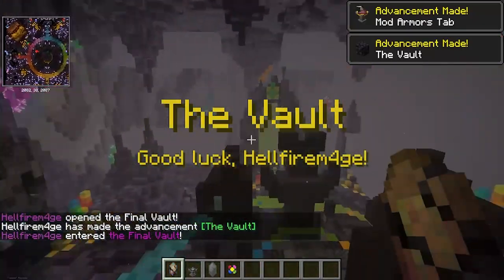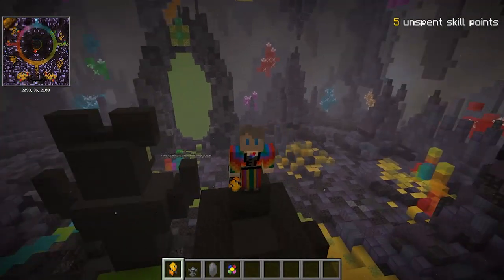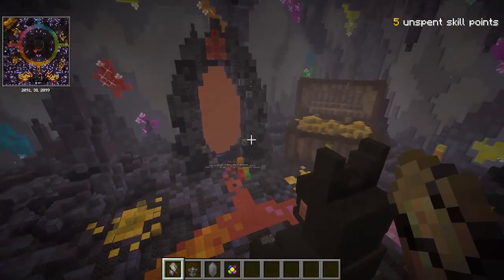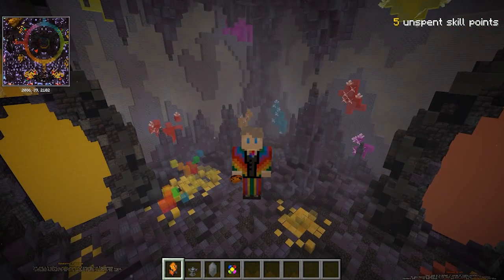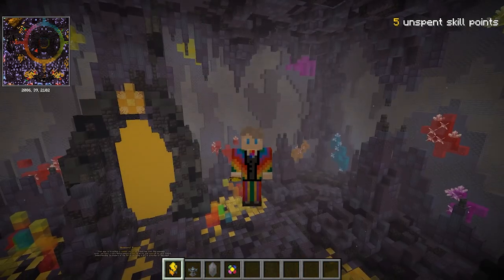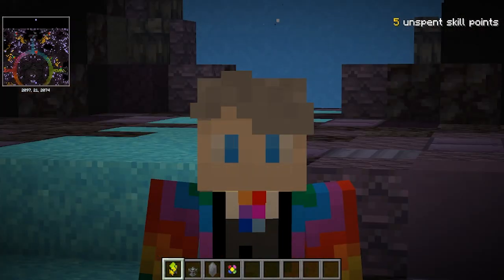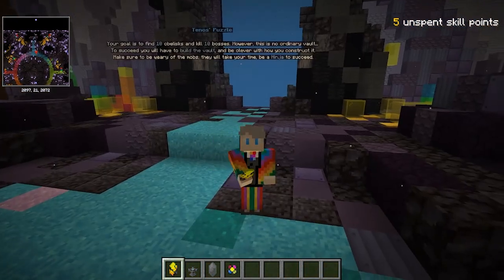You get access to this amazing room — this is the Final Vault. Think of it as four different vaults all together: Idona, Tenos, Valera, and Wendar, and each one gives you a different challenge that you need to complete. I'm not going to spoil that for you because I want you to run it yourself — I will release a guide full of spoilers at a later date. The introduction of the Final Vault is incredible. There are some fantastic changes in this patch and some less fantastic ones, but on the whole not the worst thing in the world.